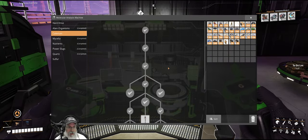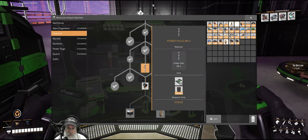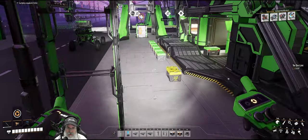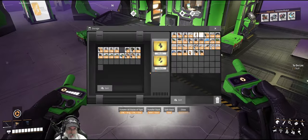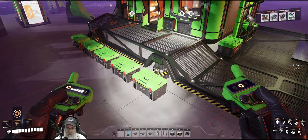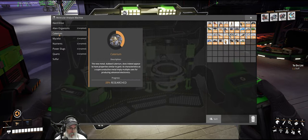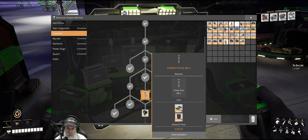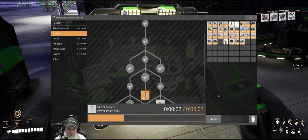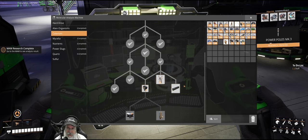Let's go ahead and finish all except for our nuclear bomb research here. I have already set aside what I think is the correct number of stuff that I need for all the rest of this research. So let's just grab 10 of those high speed connectors that we've made, go back, and learn mark 3 power poles. Fantastic, okay, that's done.